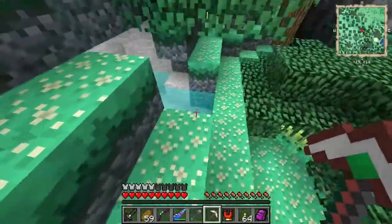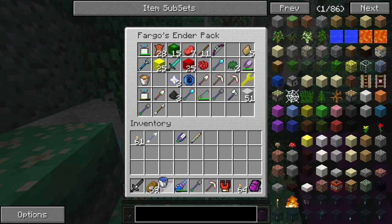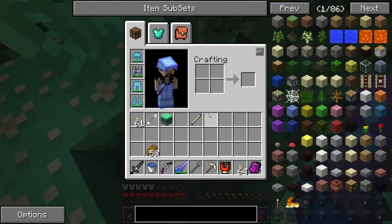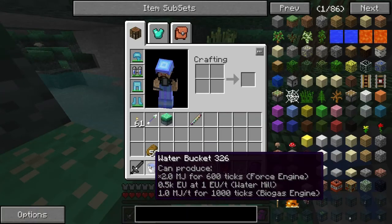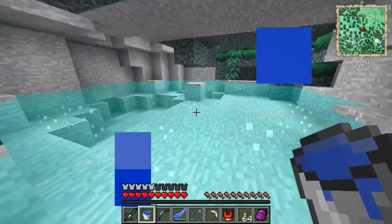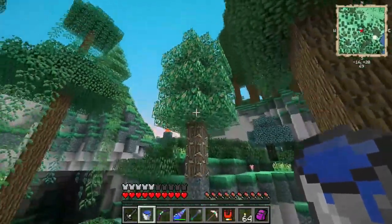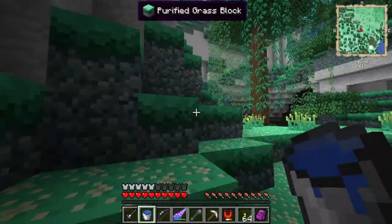We've got these cool blocks. I wanted to get some purified grass blocks and also put that water there - see, it's not water. Oh, a water bucket - so it does turn into water. You get regeneration - so it's just this regeneration water we saw before. We've got these trees which look very interesting - they're called loftwood wood. Do you really need the two 'woods' in there?